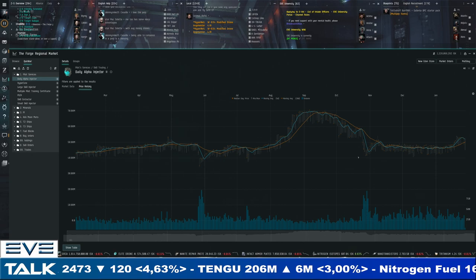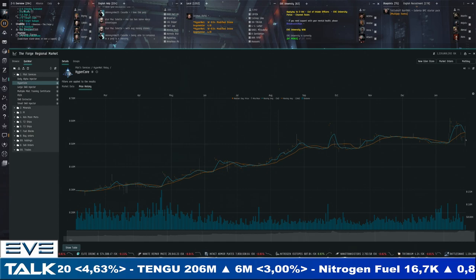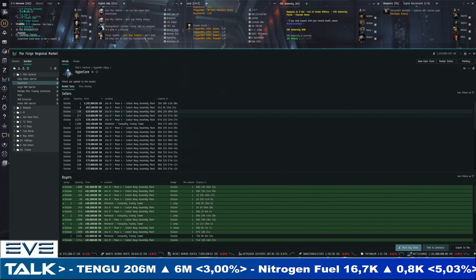Hyper cores are also immediately responding to what's happening with PLEX — we're going down to a price point that was almost at 600,000 ISK for sellers.